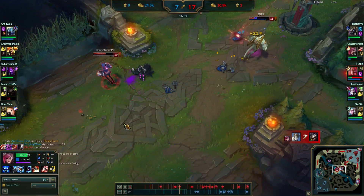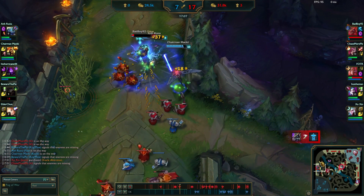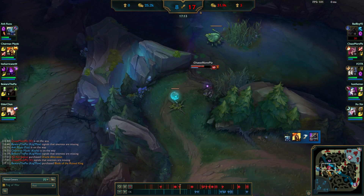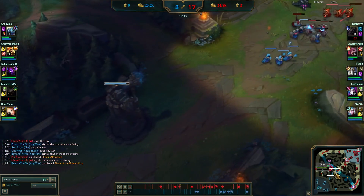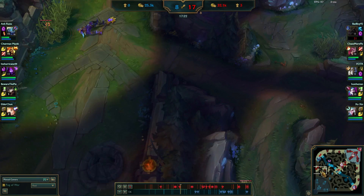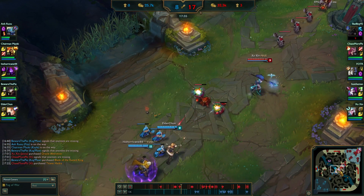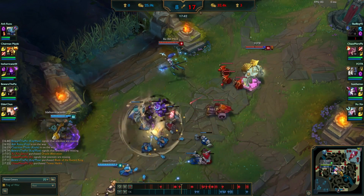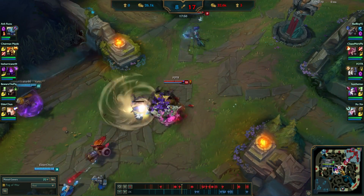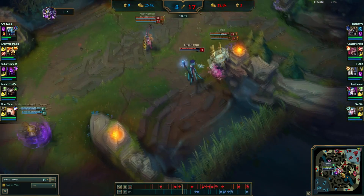Easy kill for my Galio. The thing is Nasus is always splitting where we're not pressuring another lane. If he were to not die so much and be pushing top while we're already at mid, that would be good. But Nasus is similar to Singed - if he's just sitting up there top lane it's not horrible because he'll inevitably get stronger.